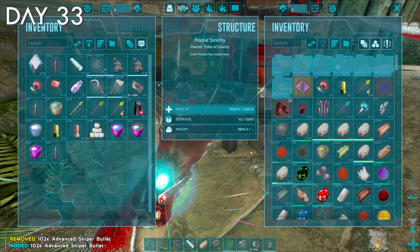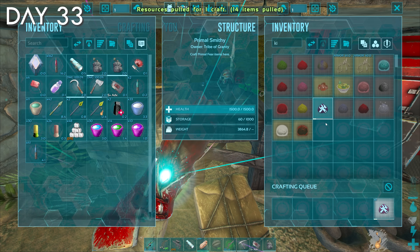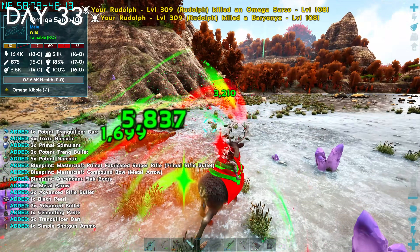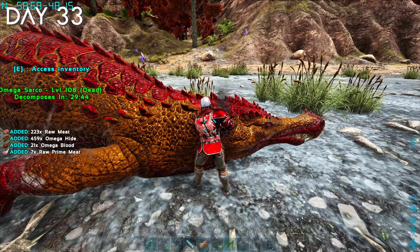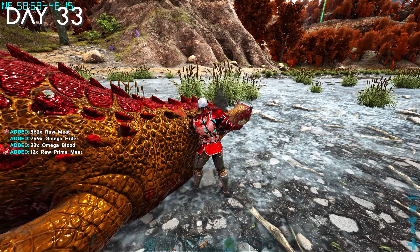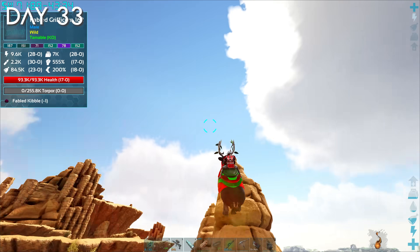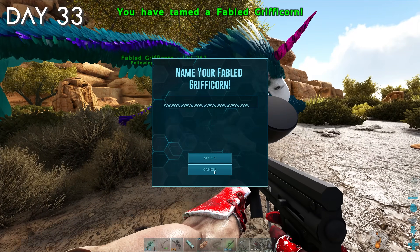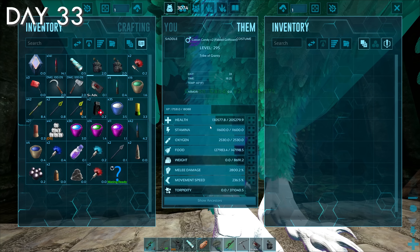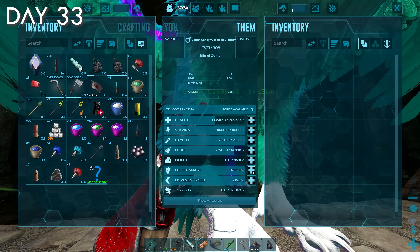I have to tame another gryficorn. To begin day 33, I crafted some more trank bullets and another fabled kibble because I want another fabled gryficorn. There wasn't any good ones in the den right now, so I did a little farming — killing an omega sarco because I need its blood for kibbles. You actually need a lot of blood from the different tiers of creatures for basically anything in this mod. After some time away from the griffin den, it spawned a level 162, which I quickly tamed. I named it Cotton Candy V2 — this is my second gryficorn and it won't be the last. I then quickly leveled it up with experience potions, which are really useful — highly recommend them if you're playing Primal Fear yourself.